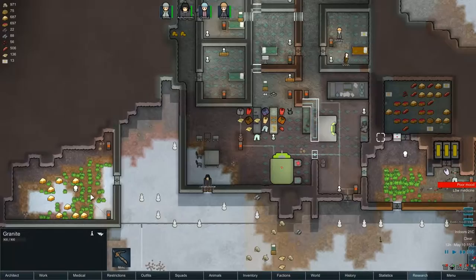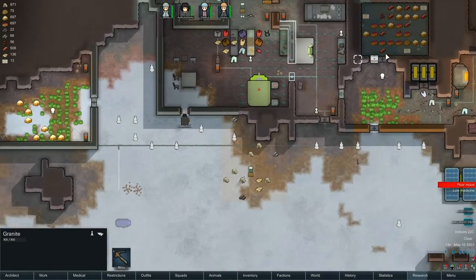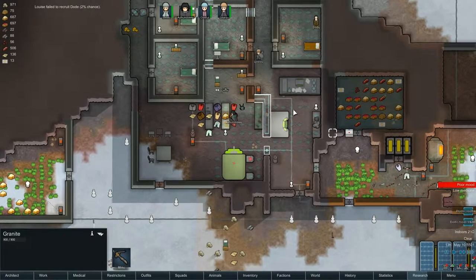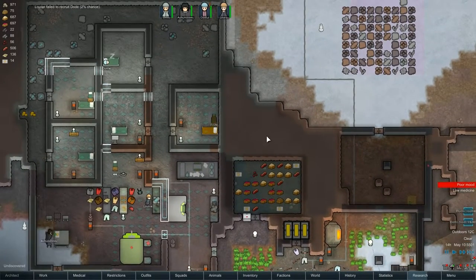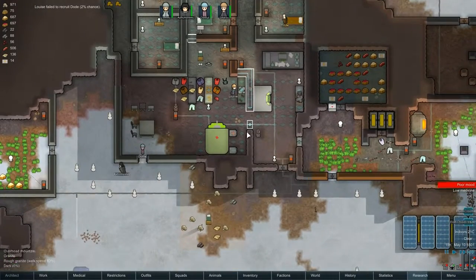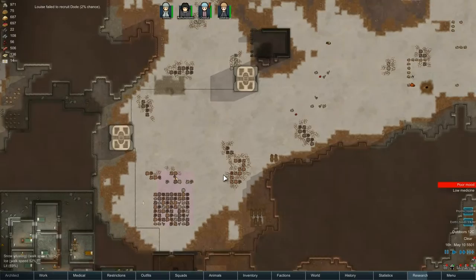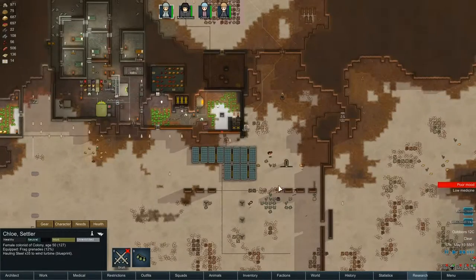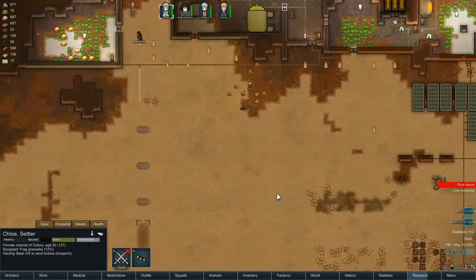Ash and Crow's getting food from over there. I can't restrict him to just that area because you use that radius thing and they're roughly equal distance apart. Never mind. Chloe - hauling steel to wind turbine. You're building those. Nice.